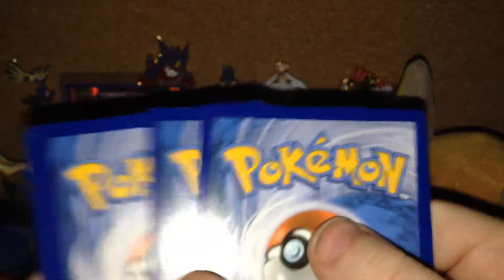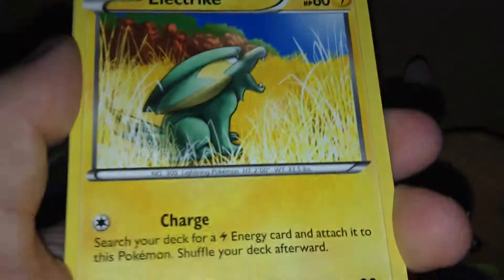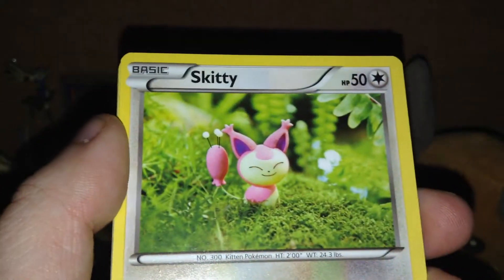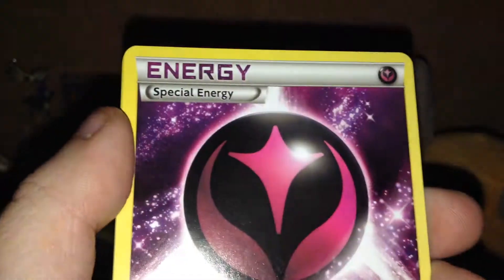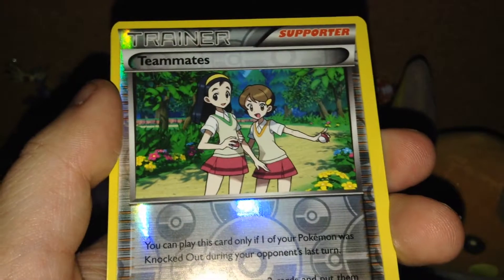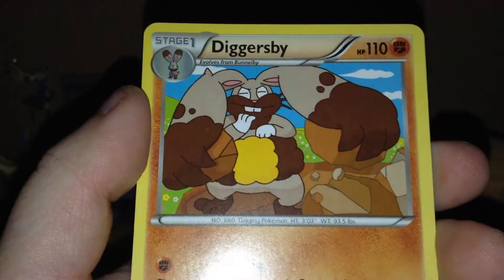Next pack up, here is the Primal Fish pack. Anorith, Electrike, Tropius, Skitty, Rhyhorn, Kyogre Spirit Link, Seadra, Wonder Energy, a Reverse Teammates — that was my very first Teammates card — and the rare is a Diggersby.